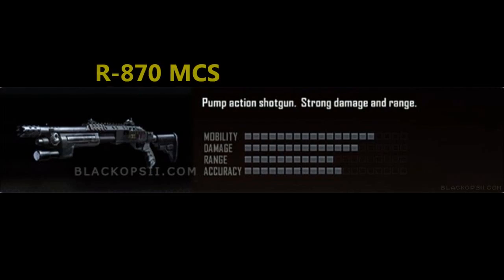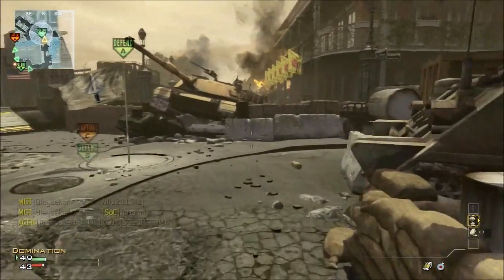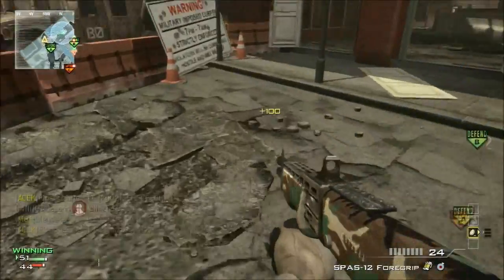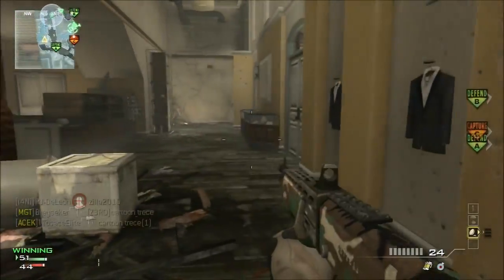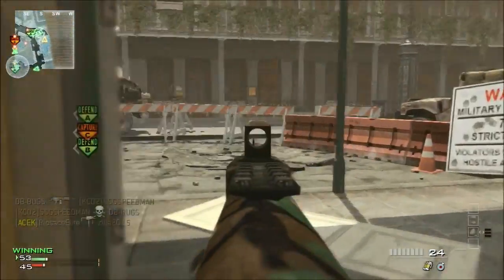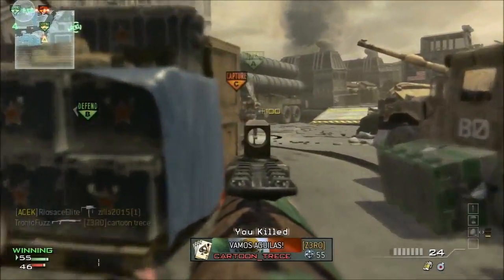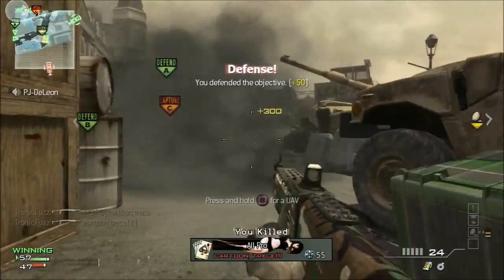The first one is the R870 MCS. That one is basically a pump-action shotgun with strong damage and range. I saw some gameplay of it — it's like the Stakeout. The pump-action Stakeout was in Black Ops 1, basically the same thing.